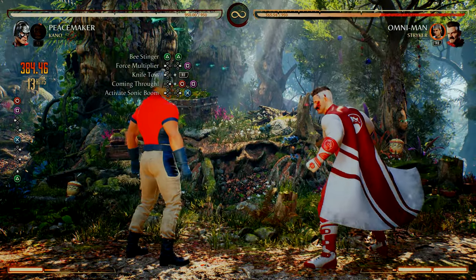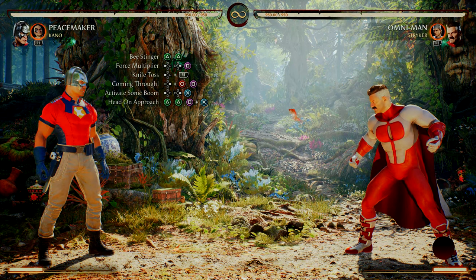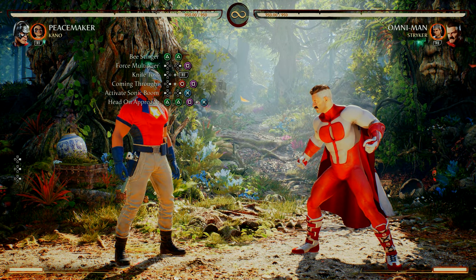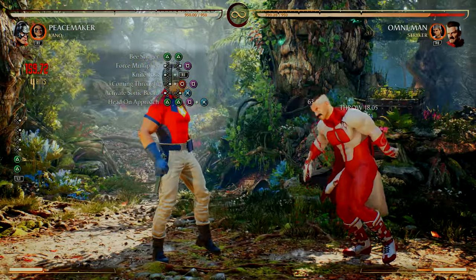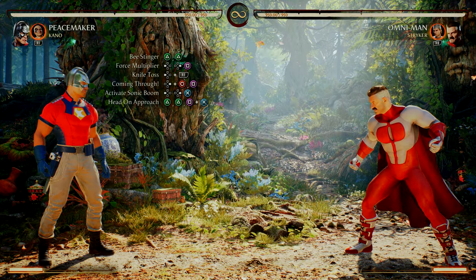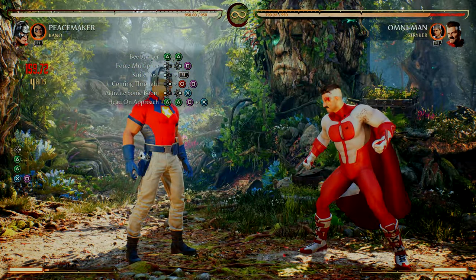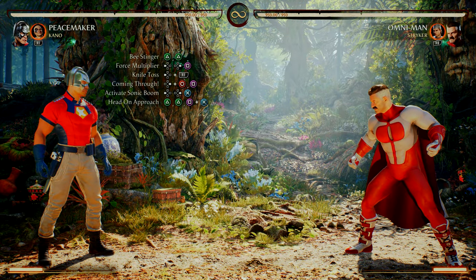After Activate Sonic Boom, do another dash forward, then into Head On Approach — the two-two grab. You can press two, two, and then one-plus-three — that will work also — but doing it with your grab button makes it a whole lot easier.